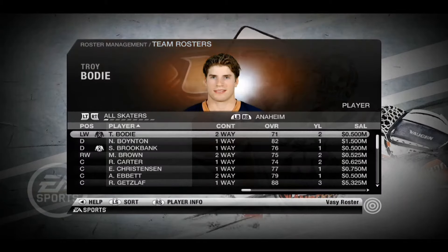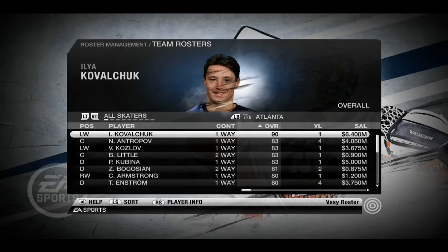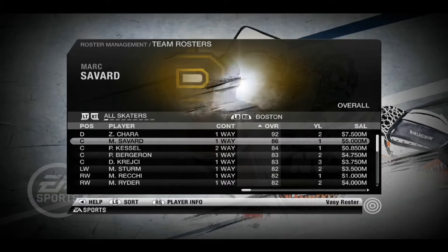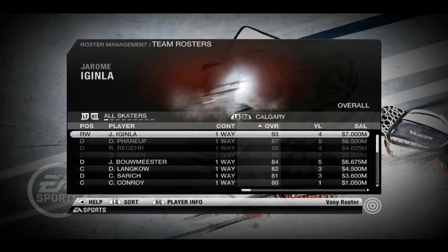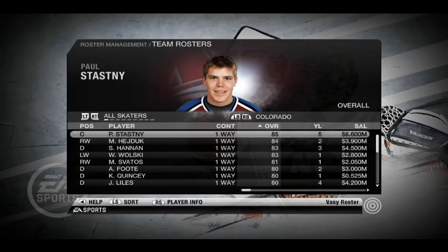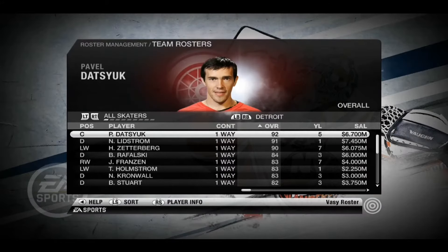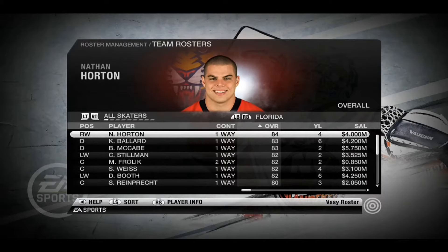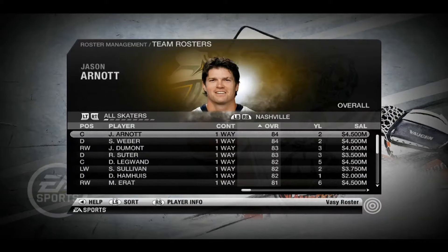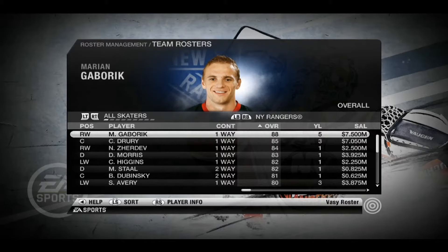Let's check out some of these rosters — I'll sort by overall and go through this quickly. Kovalchuk looks so young there, it's insane. You have Kessel on the Bruins. You can really see where some of these teams were at back in the day, and how young some of these guys look compared to now. A guy like Pavel Datsyuk at a 92 still, Nathan Horton. It's crazy just looking back on these games and all the good memories.